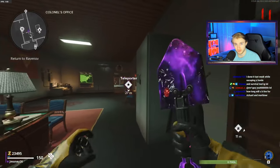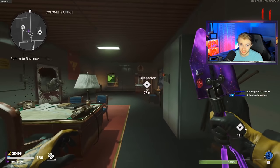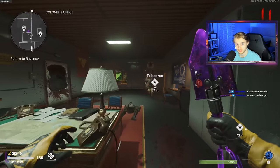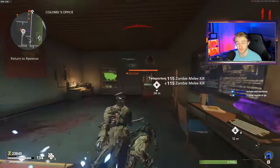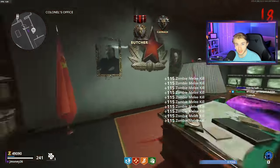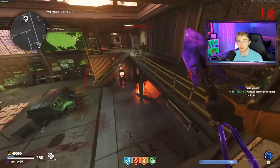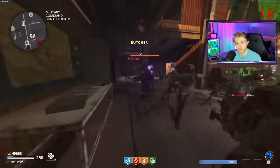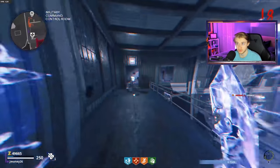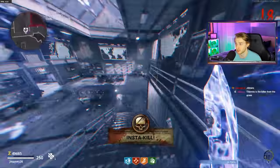We stayed in Colonel's office. Colonel's office is the key to getting basically anything done for Zombies — whether it's camos, Dark Ops challenges, you name it. We'd sit in Colonel's, rack up kills, have them coming in a straight line. If things got out of hand and we were getting swarmed, we'd hop out the window, and if that couldn't do it, we'd pop an Aether Shroud and get out safely. All it was is getting through the rounds to reach round 20.